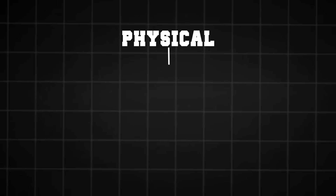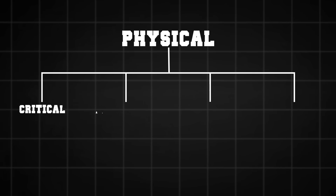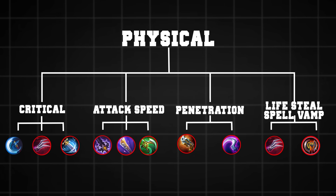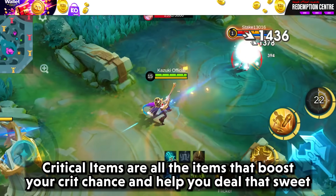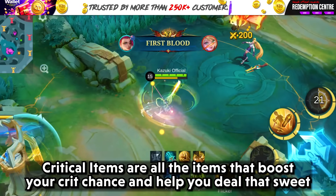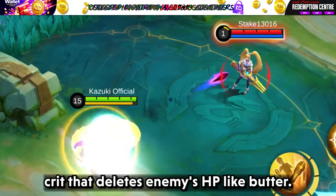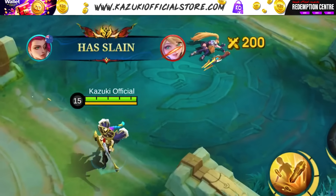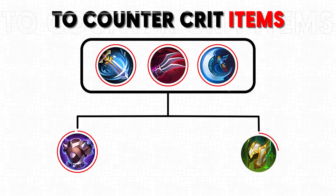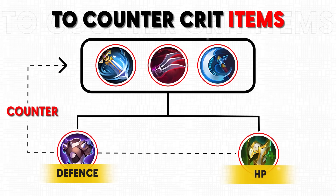Physical items are divided into 4 major categories: critical items, attack speed, penetration items, and lifesteal or spell vamp. Critical items are all the items that boost your crit chance and help you deal that sweet crit that deletes enemies' HP like butter. These are all the current critical items in the game and all of them have different purposes, but to counter them you just need to build defense or HP.